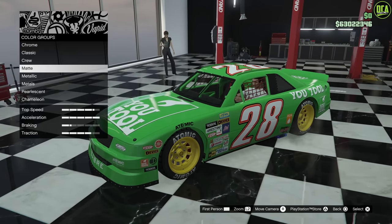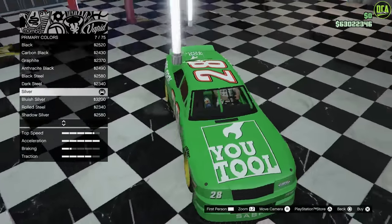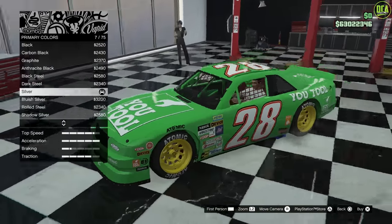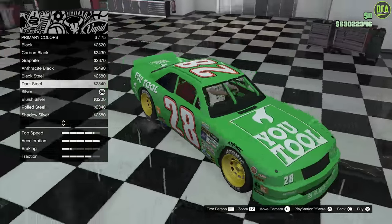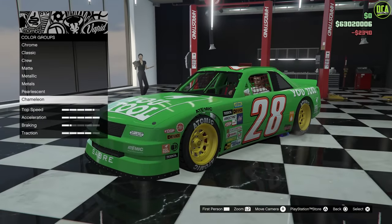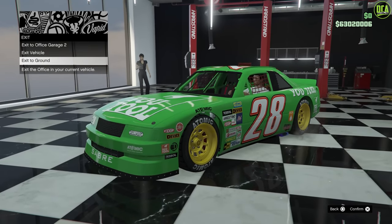I forgot to show the pearlescent. Right now it has a silver pearl, which actually looks pretty good. I think maybe it's a bit too bright in certain lighting — I think dark steel will be better, so I'm going to do that. Alright, looks like we got everything. Let's take it for a drive.